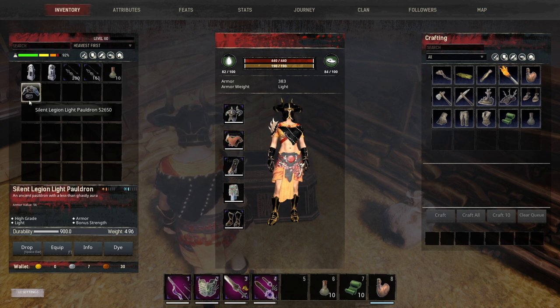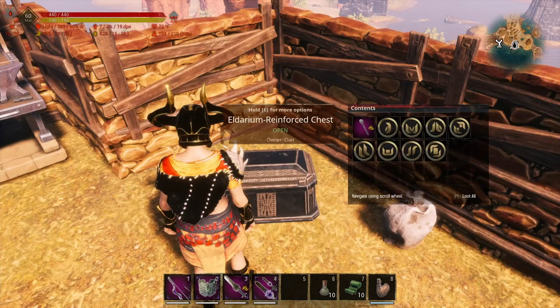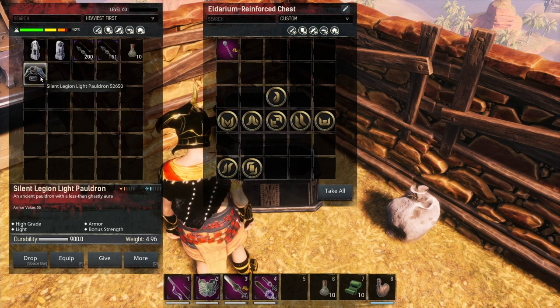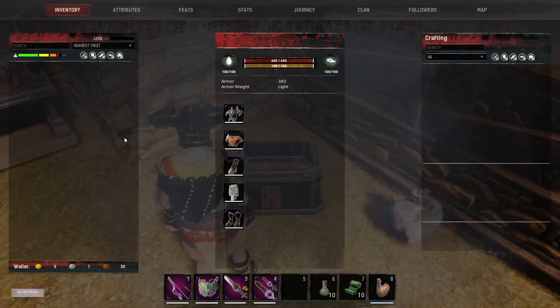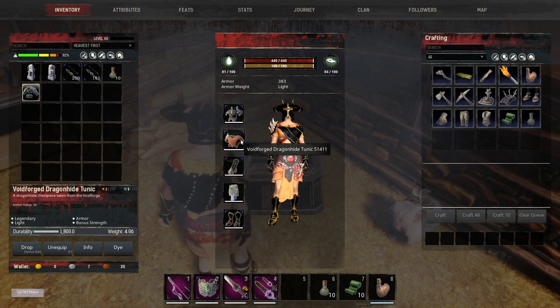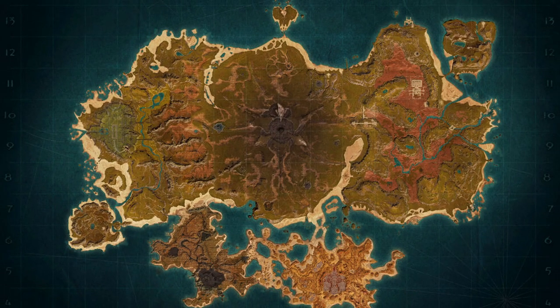The only difference is durability — the Silent Legion only has 900 while the Void Forge Dragon Hide Tunic has 1800. To get the Silent Legion chest, you need to farm the Silent Legion Figurine, and you can farm that over at the Gray One Pools. I highly advise doing both — go over to the Gray Ones, farm for the figurine and for the chest at the same time, and whichever one you get, use it.